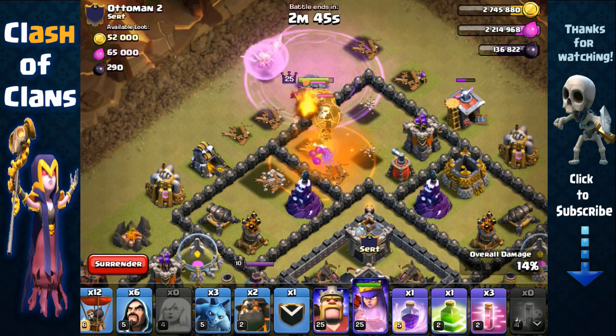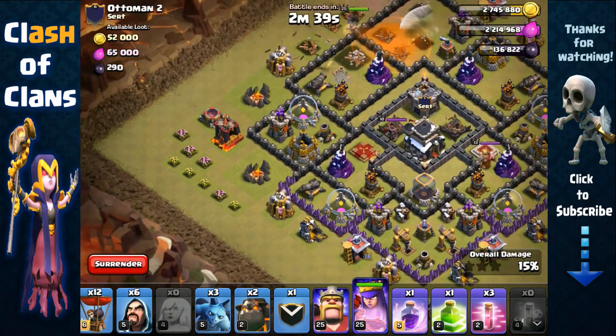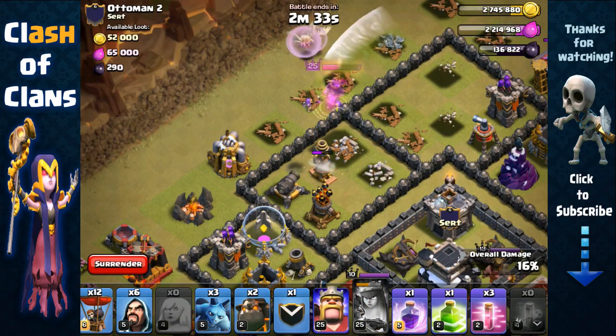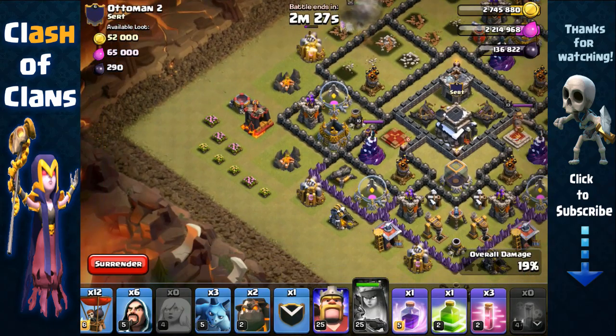We're going to remove that clan castle threat — the dragon and the balloon — with the rage spell. She should be able to do it pretty easily. Looking good, she's taking out the dragon, making her way towards the south. There's a tesla right there, a bit of a threat.